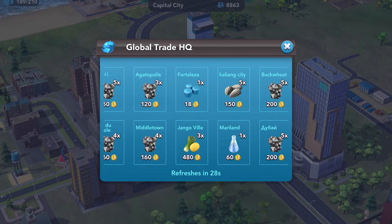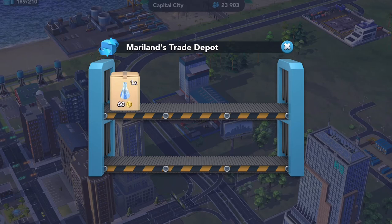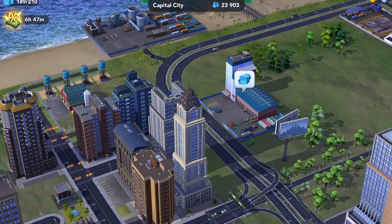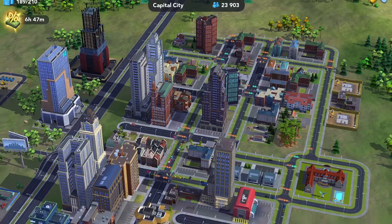Now we see tape measures and vegetables in the headquarters. Visiting Maryland next — they just have chemicals, and we just got some from the last city, so we don't need those. While visiting, you can look around the city for layout ideas or inspiration for things to add to your own city. The gifts are nice if you have space in your city storage.